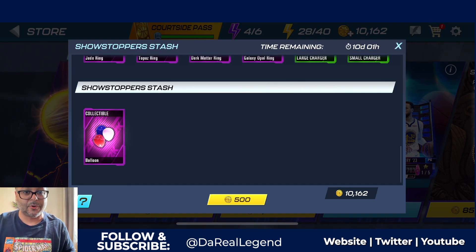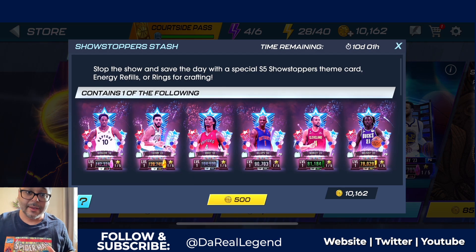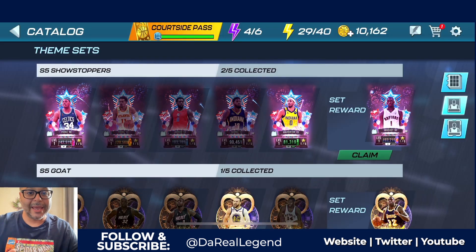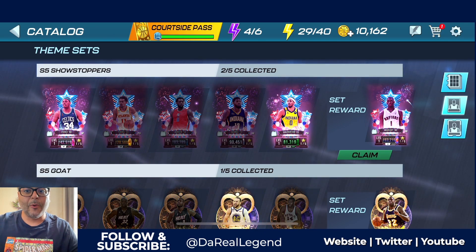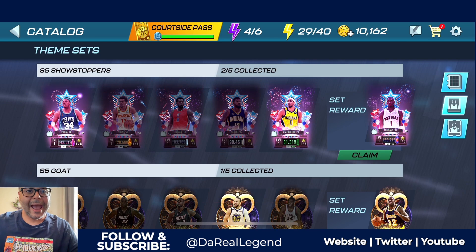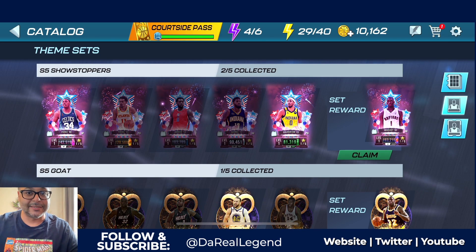This pack has rings along with energy chargers and those balloon collectibles. I need 20 of those balloon collectibles to craft DeAndre Jordan, so that's my goal. At least we could craft DeAndre — that is a W. But if I could pull any of those other players as well, that'll be pretty solid. And once we get that Trey Young, we will be officially done with the set and get the Tracy McGrady as our set reward, which is a massive W — one of my favorite shooting guards in this game.